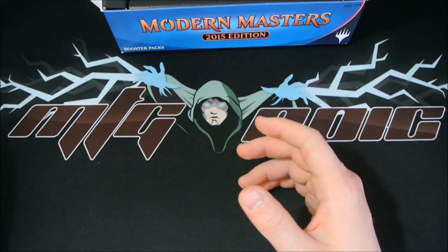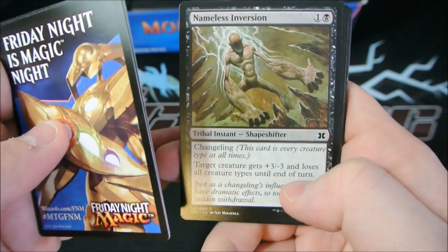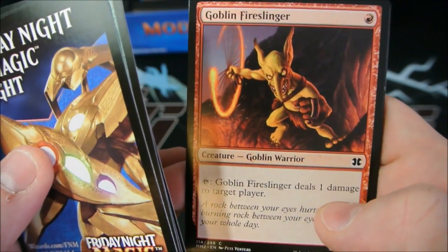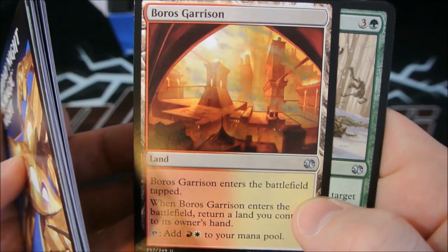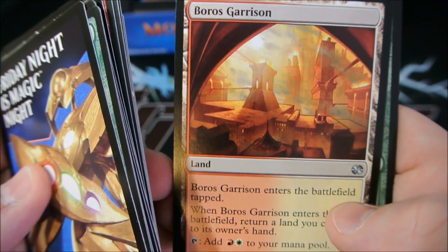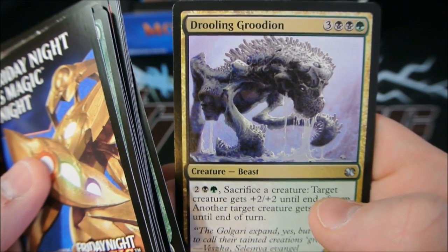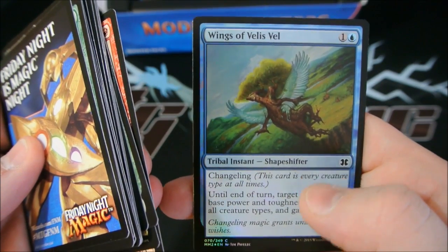Remember guys, if you need any of these singles hit me up at mtgepic.com. Look at our singles and the set that you need your singles from, or use the search engine on the top right of the website. Sign of the Wild, Tribal Flames, Nameless Inversion, Steady Progress, Court Homunculus, Dusk Urchin, Goblin Fire Slinger, Gnarled Effigy, Olomog Crusher, Frogmite. Boros Garrison is our first uncommon,Enders of Belfeld. Our rare is Drooling Groodion, and Spikeshot Elder is rare with Wings of Velis Vel as our foil.